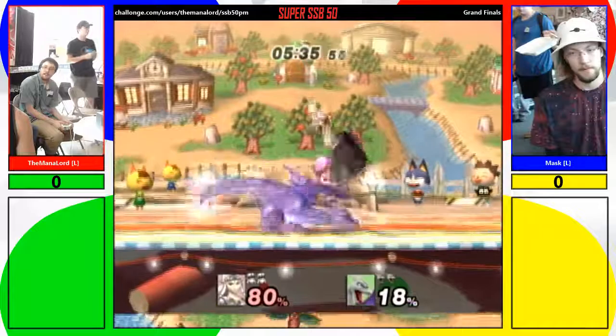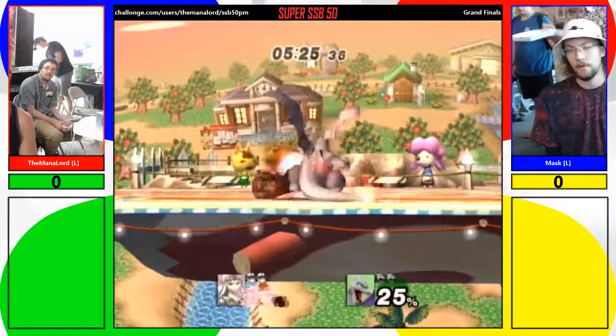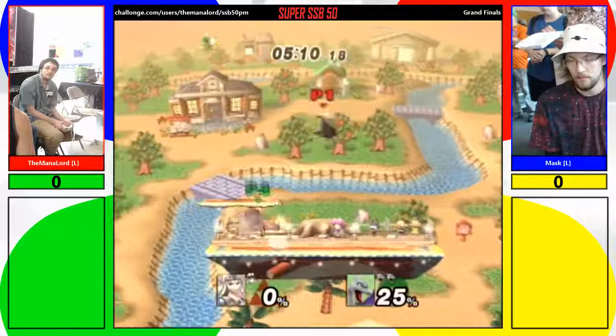Charizard has the tools to be a wall out himself. I guess the obvious change of strategy would be that Mandalore would switch to Din's Fire and ranged approaches. But Mask has really good spacing on Charizard — it's just so fast. My first time really watching a Project M set — I don't usually commentate for one. This is going to be a throw. Seismic toss.